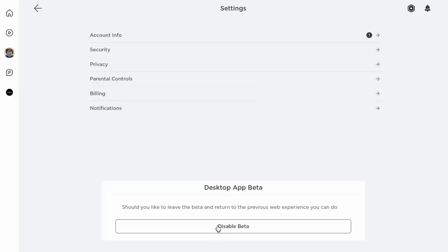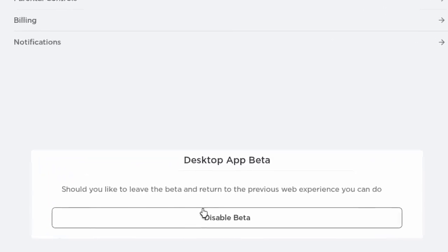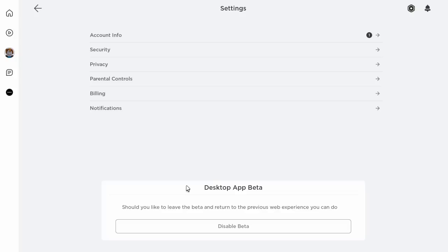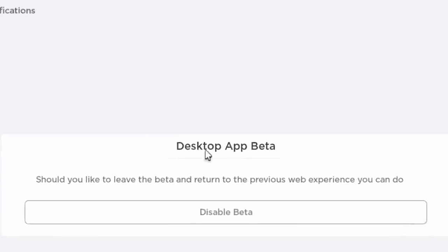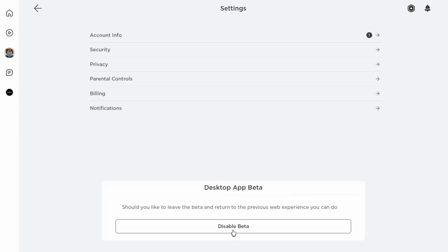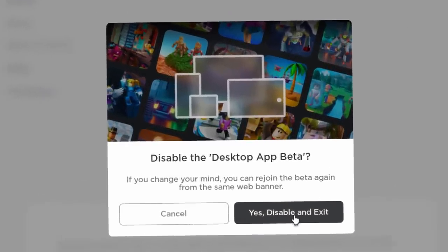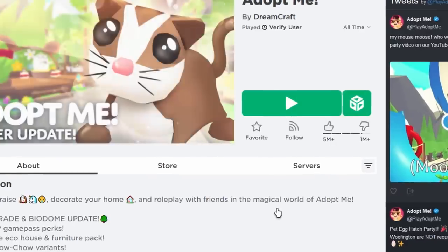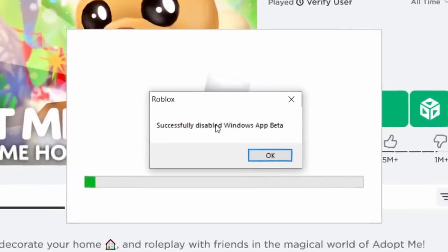Then go to your settings and it should actually let you disable it. I don't even know why this is a thing — it's honestly so strange, because as you saw on my previous account which had my actual birthday in it, I didn't have this option, and I'm over 18. I guess you literally have to have a birthday set to about 100 years ago if you want to disable the desktop app beta. Anyway, let's click 'disable beta,' then click 'yes, disable and exit.' And then it should be gone — 'successfully disabled Windows beta app.'